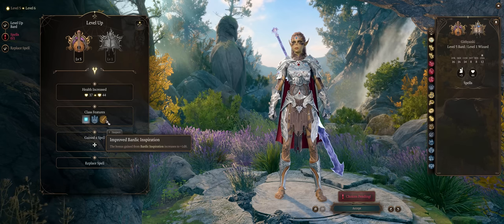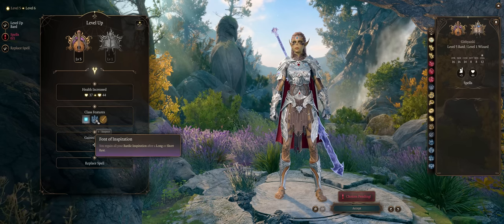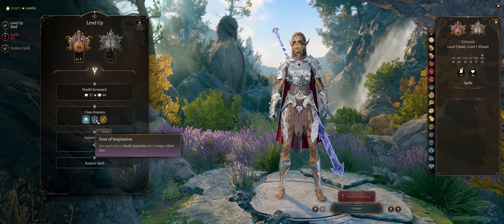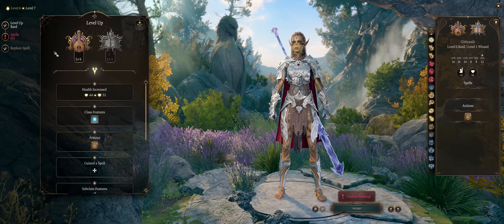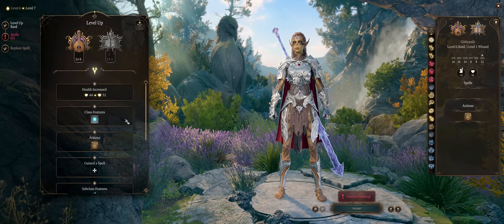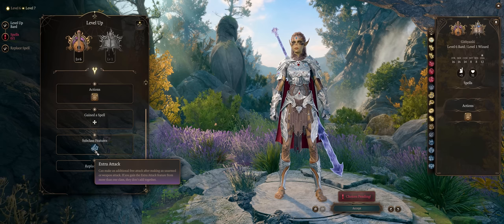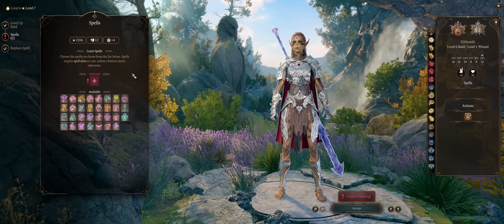At level 5 Bard, don't forget our Bardic Inspirations will now be restored on a short rest, which means more spamming of your Flourish Swords Bard abilities for more attacks. Level 7 will be our last level into Bard, because it is when we get the second attack per turn — quite handy to have. Any spell you want at this point; you'll mostly be using the Wizard ones, which are way better.